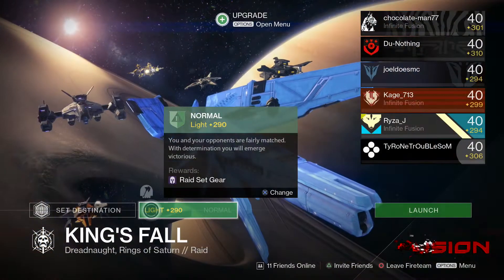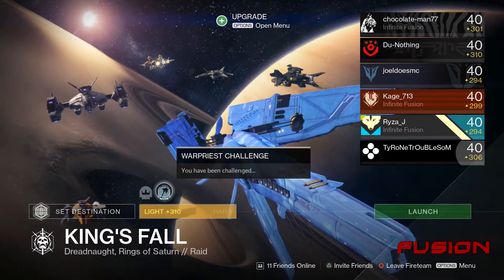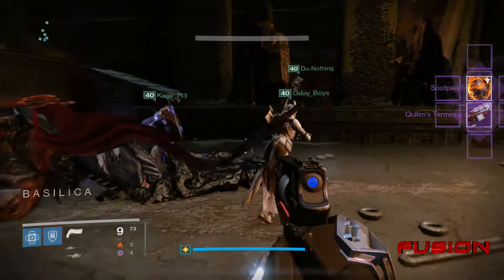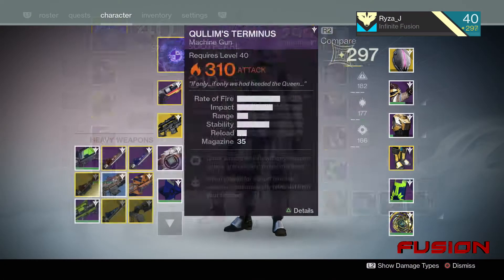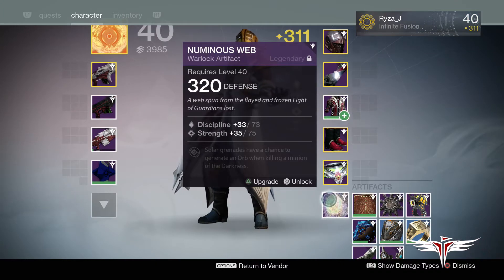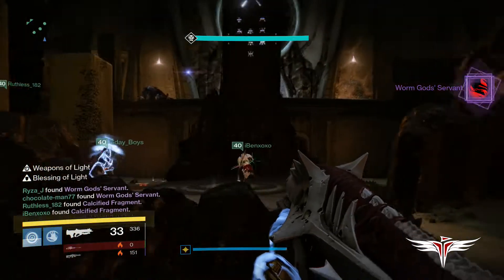You can complete this challenge on all of your characters on both normal mode and hard, but the rewards are slightly different. If you complete the challenge on normal, the War Priest will drop a guaranteed legendary engram that will give you a 310 artifact and a 310 weapon. If you complete it on hard, you will receive a 320 artifact and weapon, along with the legendary emblem called the Worm God Servant.